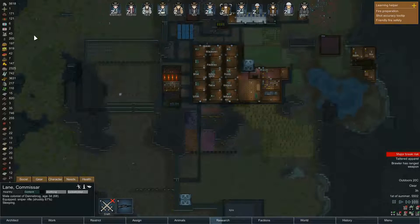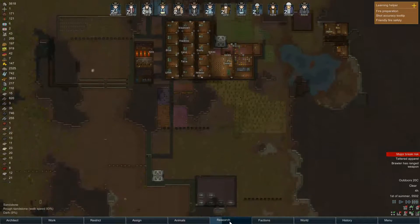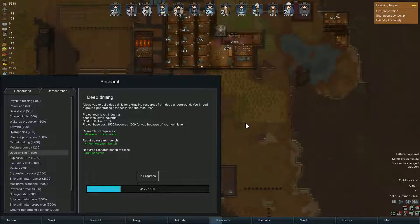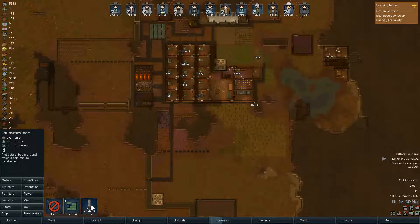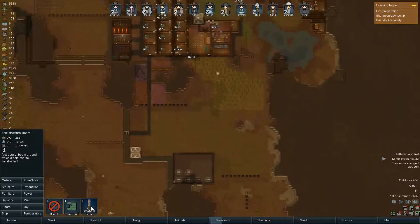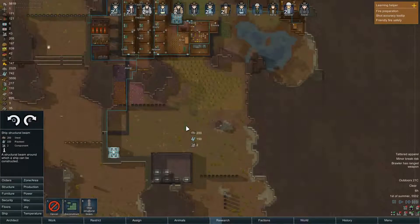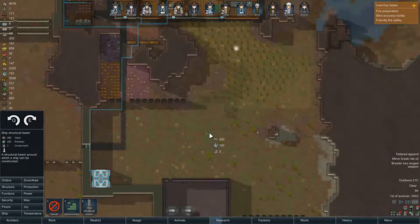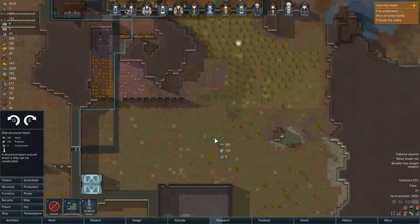We have 43 components right now, 2,000 steel, and 700-plus steel. We're working on deep drilling and I don't know if we need the architect ship. We can build a structural beam, and I feel like we should. Let's build our ship right here — we'll have a lot of space to do so.